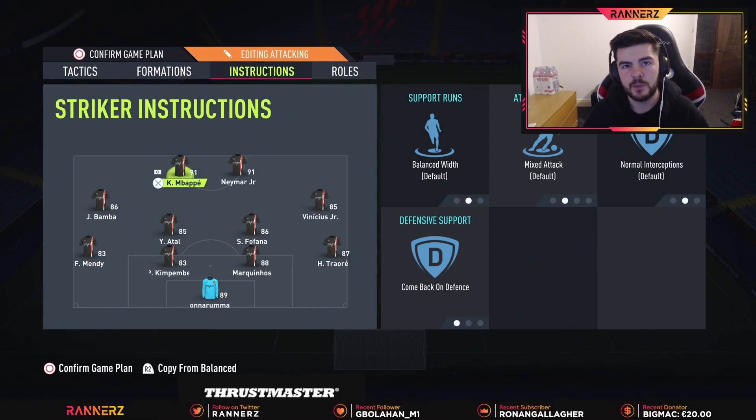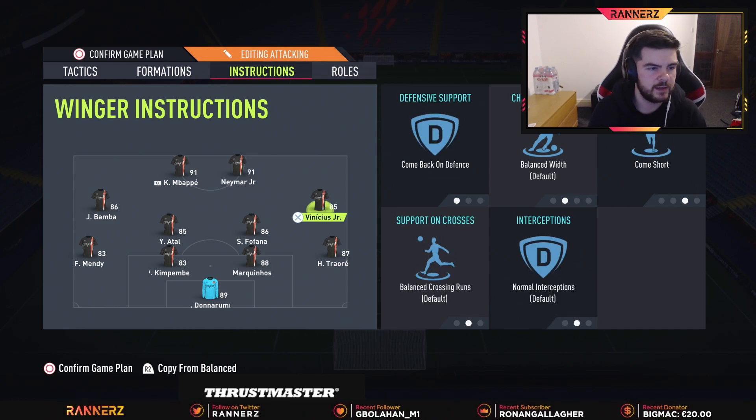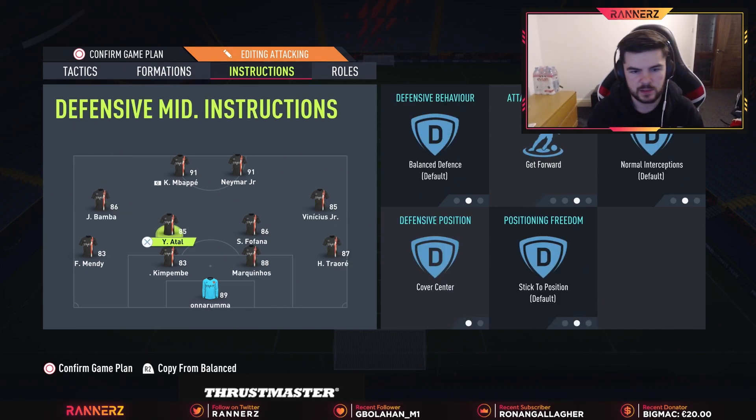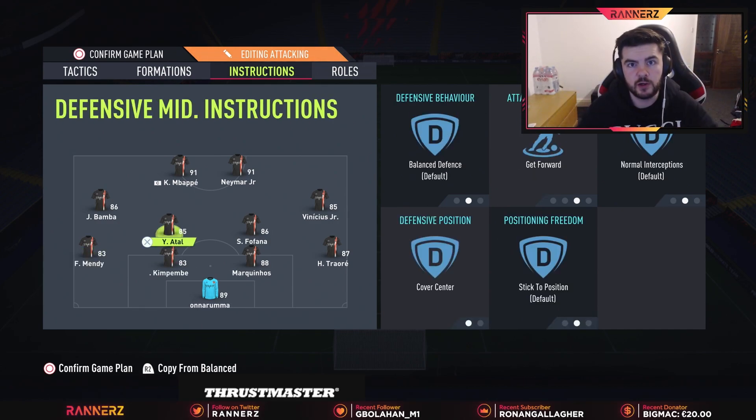For attacking instructions, I've got come back on defense on the strikers again. With direct passing, strikers fly off the pitch, so come back on defense might help them get back faster since they sit basically in the opponent's box when attacking. On the right and left mids, we've got come back on defense and come short — because with direct passing they run offside too much, so come short keeps them available for the pass. For the CDM, keep him on get forward and stay back, then full box on the traditional CDM to stay back.